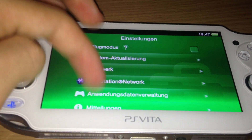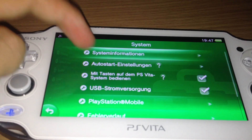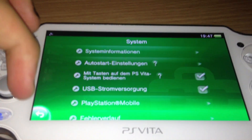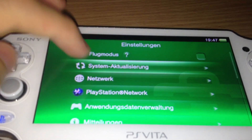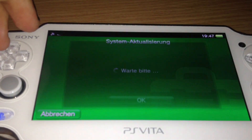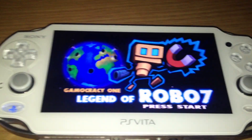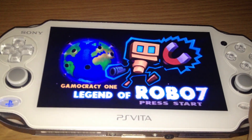Hello, it's me, TheDead, and today I will show you a video about the firmware 2.12, which is the most recent firmware, and how to run a VHBL on this firmware. You need a specific game, an exploit game, which is Democracy One: A Legend of Robot.